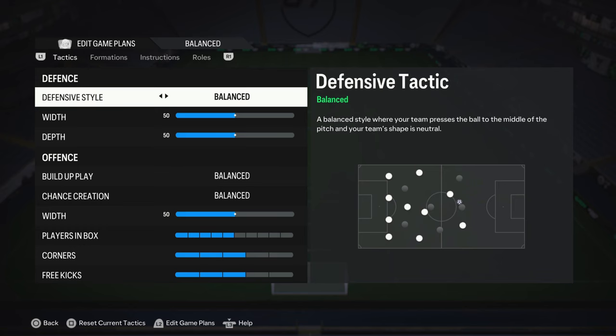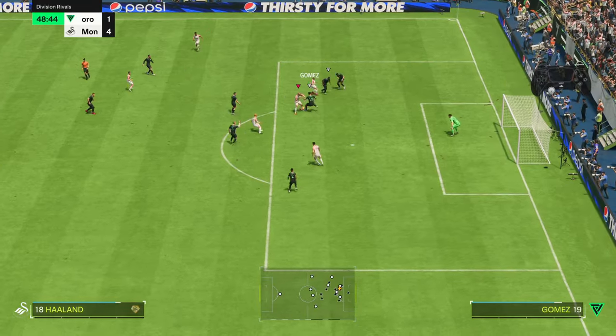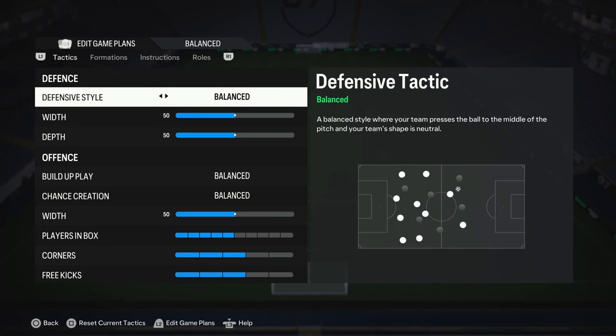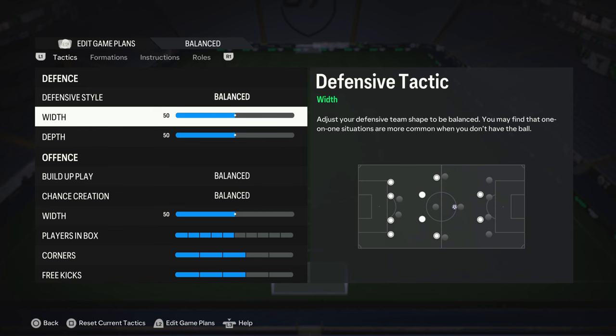For defense style, you can go for 'Press After Possession Loss' since everyone wants to rush forward — you can press immediately, win the ball, and even score. But if you struggle with defending, I recommend going with 'Balanced.' For width, I leave it on 50 because this season both wing play and central attack are strong due to controlled sprint.